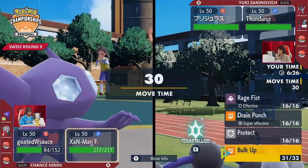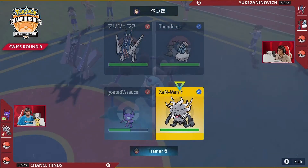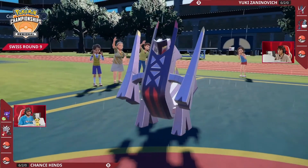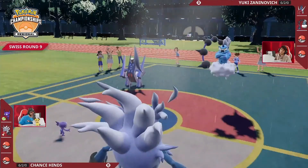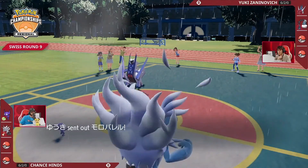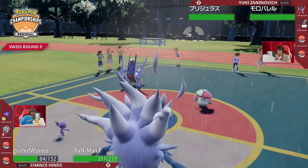One of the problems with using Annihilape is that if Amoonguss is on the other side, it's a problem. But Sableye has the priority Taunt and would be able to shut down Amoonguss. If you can get rid of that Taunt, then Amoonguss starts to look like a much bigger problem. Also, Sableye looks a little bit more vulnerable, and you may be expecting this game to go so long that the first light screen expires — you'd like to just not have Sableye around by that point.